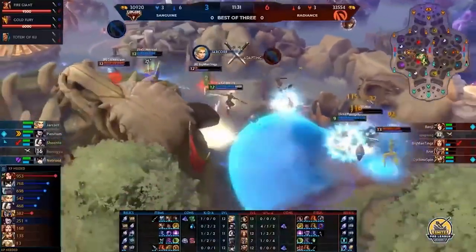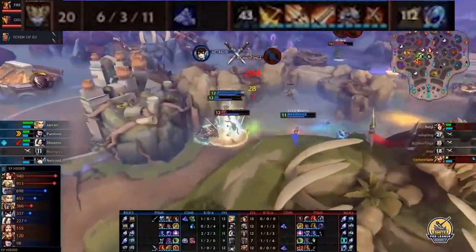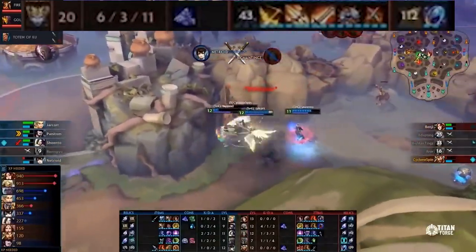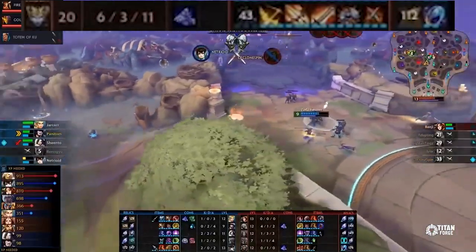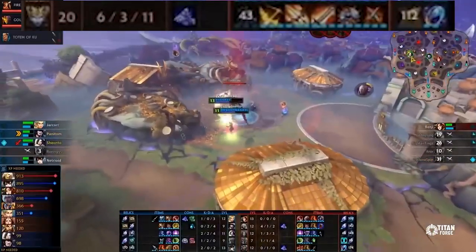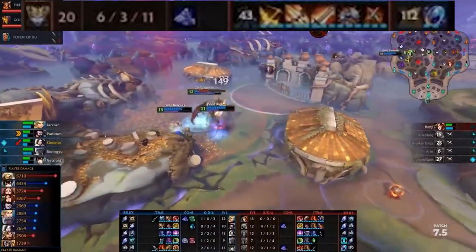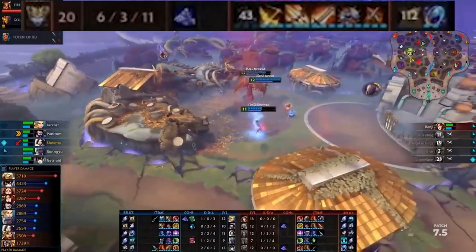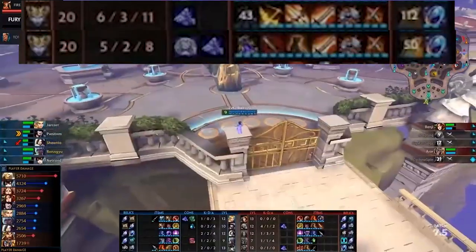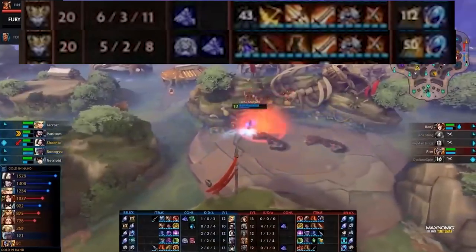Another returning god mentioned in combination with Aphrodite is Kali — here played by Cherio. The build features Atalanta's Bow and Haste's Katana in combination with Asi's Bow, really hitting attack speed caps. What's interesting is that the build starts off very differently, more ability-focused with Crusher and Warrior Tabi, then late game transitions to as much AA as possible.